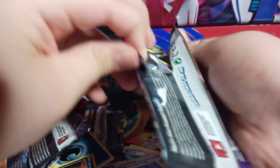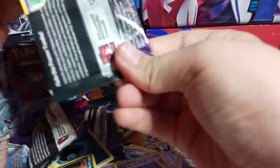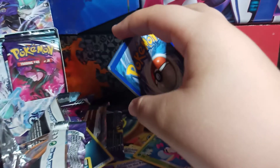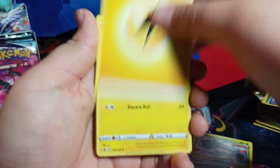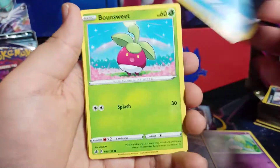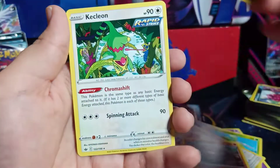There's Chilling Reign, 1, 2, 3. We have Electric Energy, Falafi, Path to the Peak, Atena, Sobble, Bound Sweet, Furfro, Diglett, Zerud, and Regular Rare Kiklion. Last pack of Chilling Reign for this video.